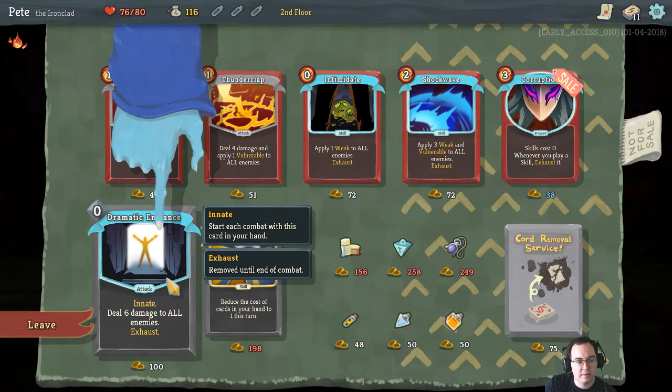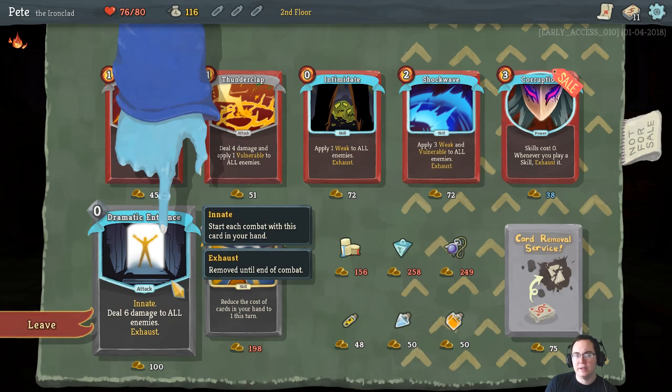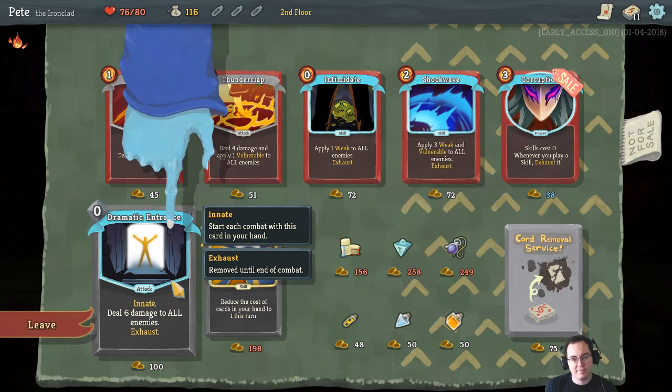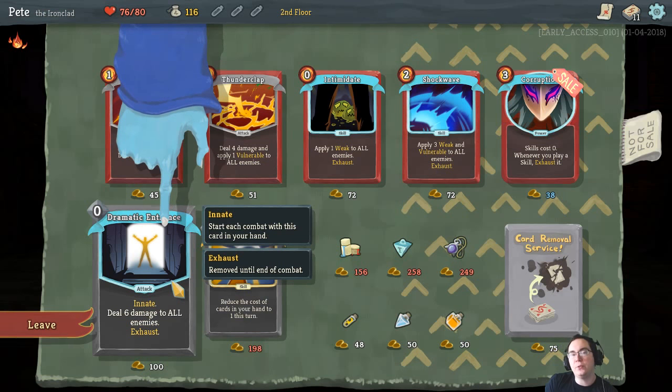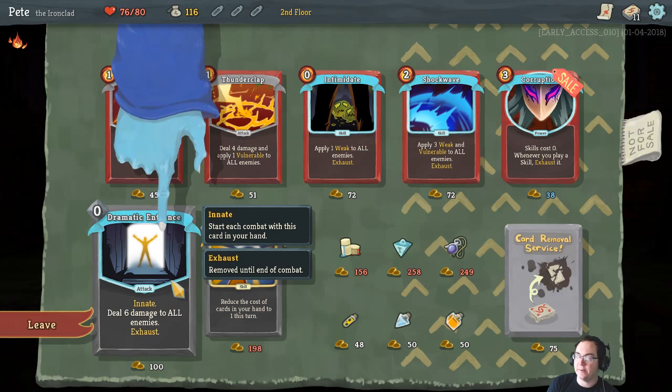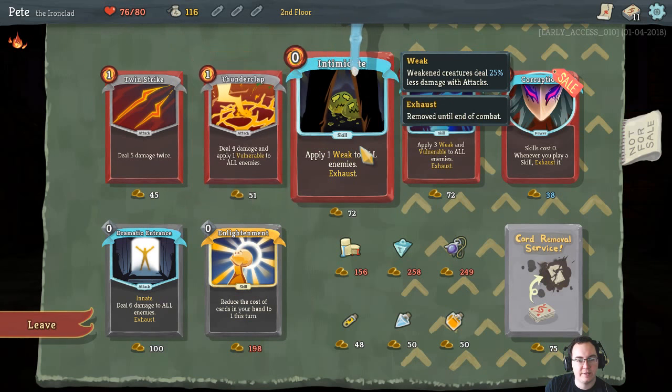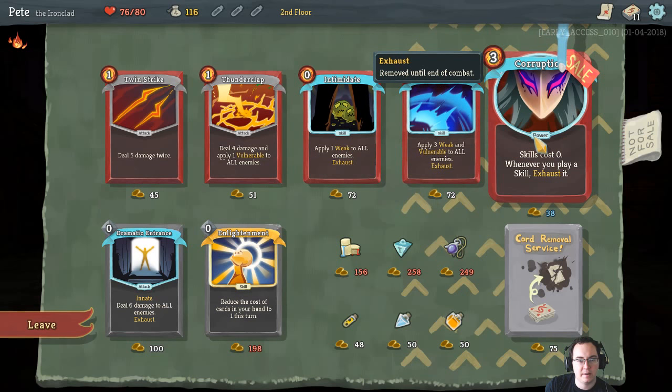There's a zero cost card that does six damage and then exhausts - exhaust will take it out of the deck for the duration of that particular fight, so it's worth knowing about. There are also different classes of cards: we've got attack cards, skill cards, and power cards, which I think stay in play once they've been played.